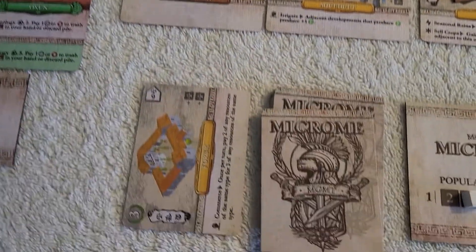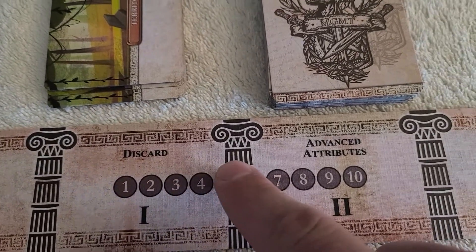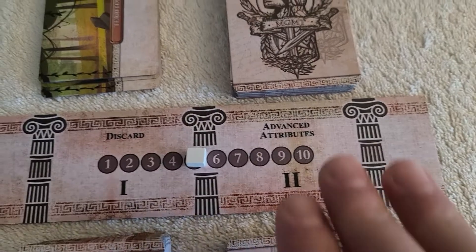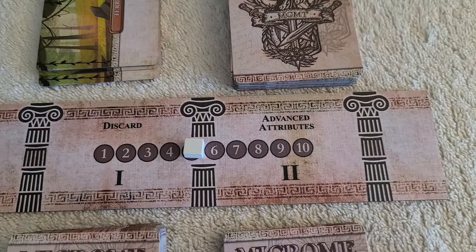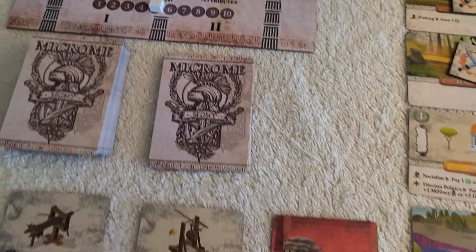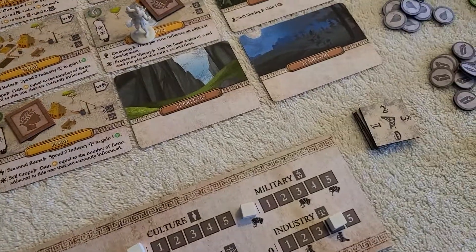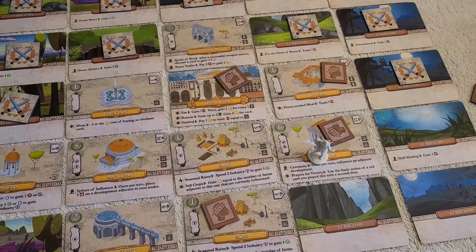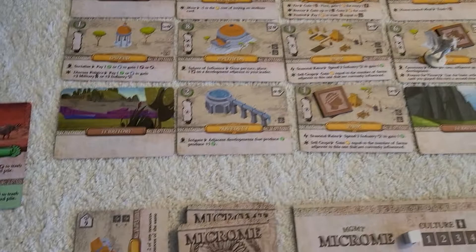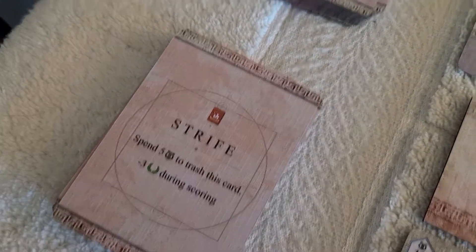You go through your deck five times — here's the round tracker board. At the end of round five you tally up your total points from enemies defeated and from developments. The person with the most points is the winner, but remember to subtract the negative points from strife and any loans still in your deck.